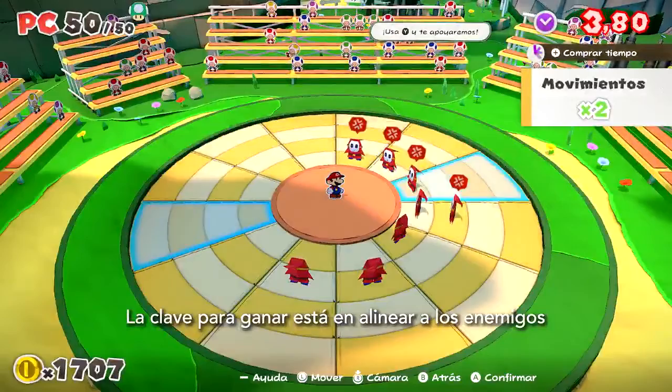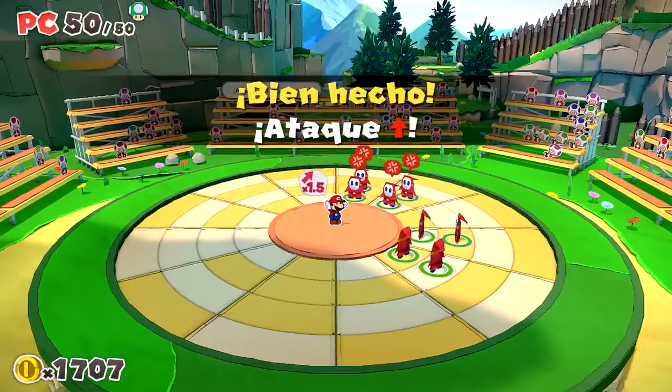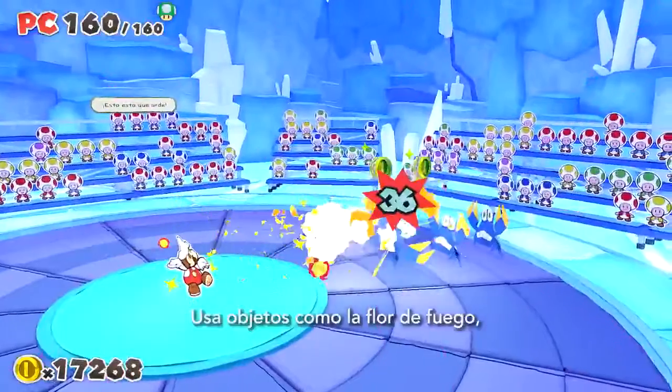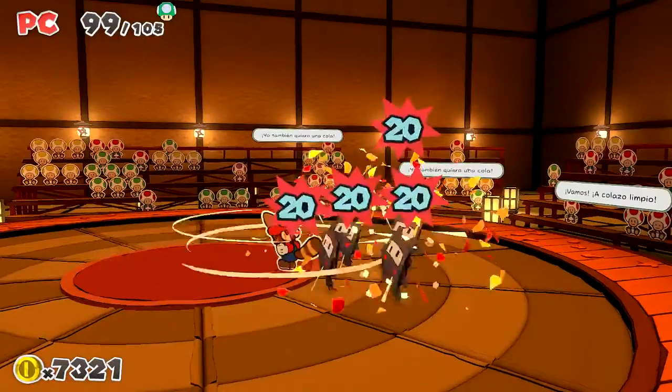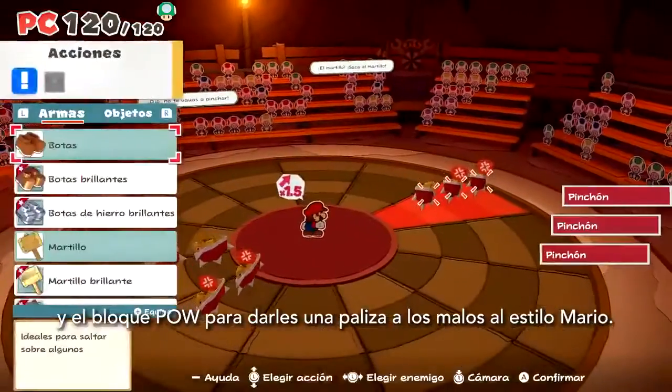The key to victory lies in whether you can get the enemies in line before time runs out. Use items like the fire flower, the tail, and the pow block to take down your foes. Classic Mario style.